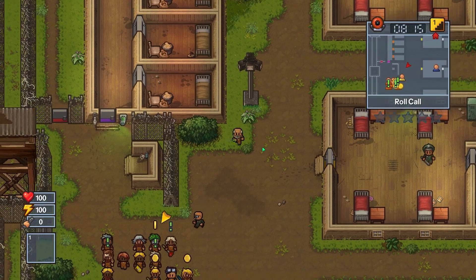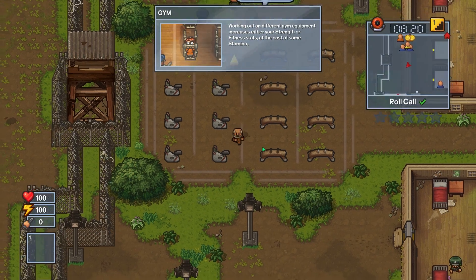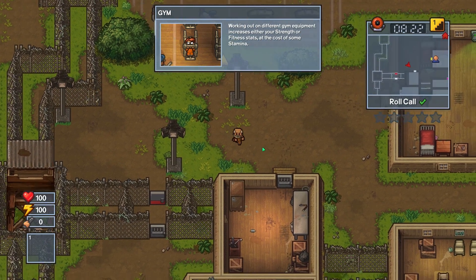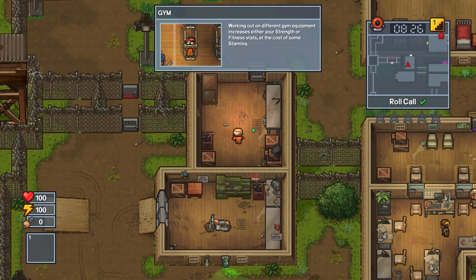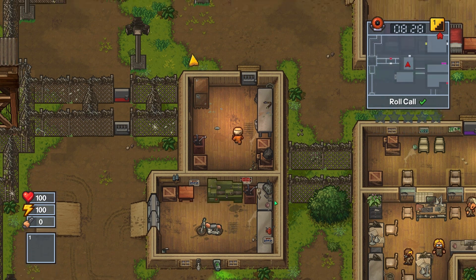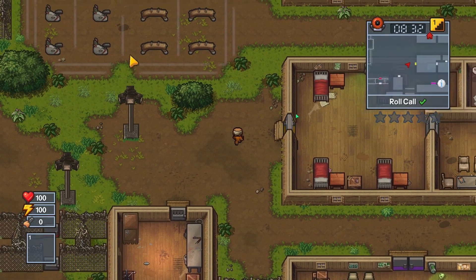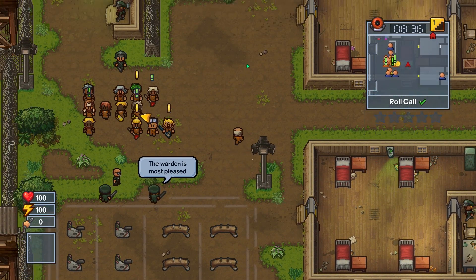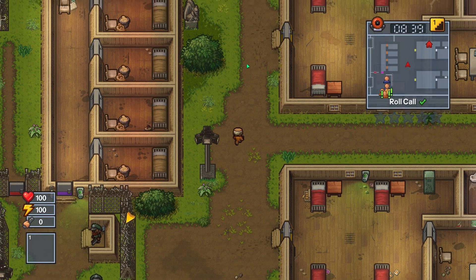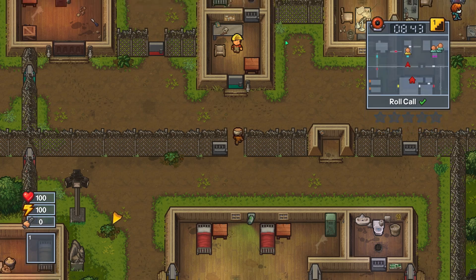I'm going to take a peek real quick at the motorcycle for a second, because people have pointed out that there is indeed a vent to get over here. So we can get from here to here. That's actually not that big of a deal, especially with the makeshift ladder that we can make. My other concern is how do we get to the motorcycle parts?